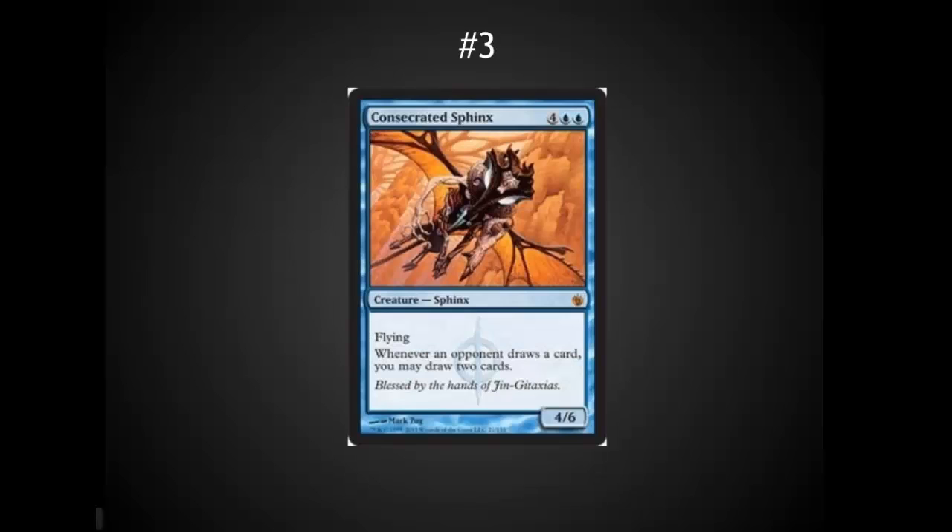At number four: Consecrated Sphinx, one of the absolute best ways to draw cards. It does not cost you mana — key in EDH because you'll often want your mana for other things. With multiple players each having a draw step, you can often draw six, eight, ten, twelve cards in a single turn before it gets back around to you, completely refilling your hand.